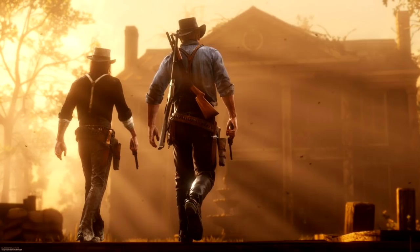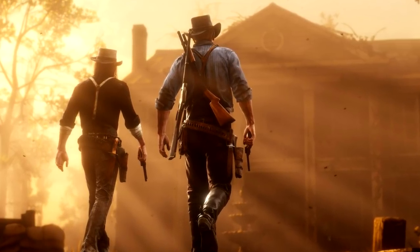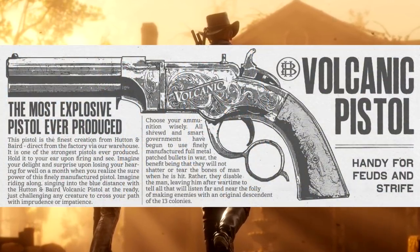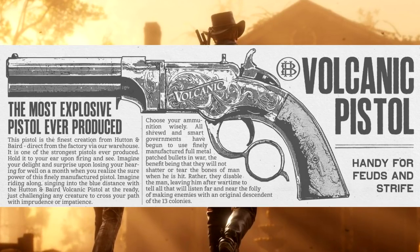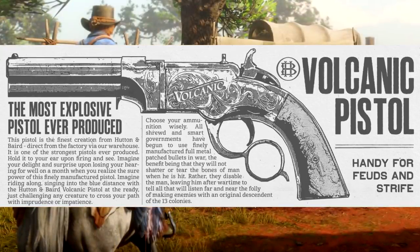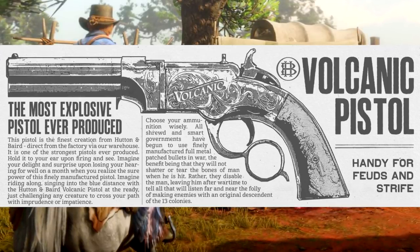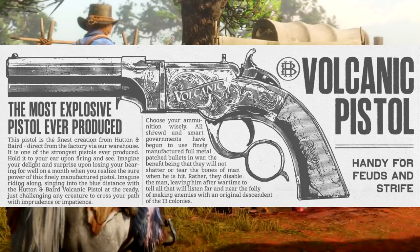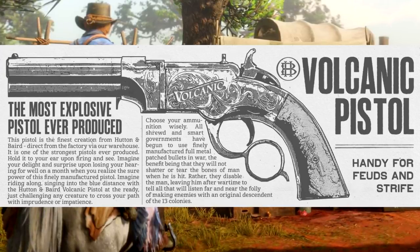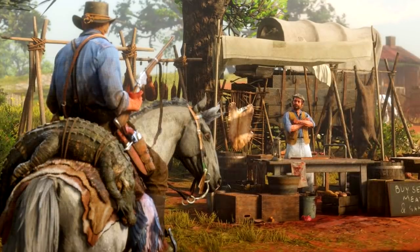Next category is pistols, and we start with one of my favorites — the volcanic pistol. It was one of my favorites in Red Dead Redemption 1, and they're bringing it back. The volcanic pistol was a fast-shooting pistol I really enjoyed, especially on horseback chasing down enemies. Rockstar has released a catalog listing for the gun, and I love the old-timey feel of it. The catalog is going to be great with all the new guns and things we can buy.